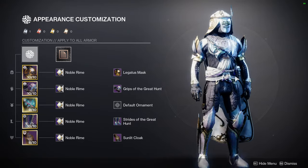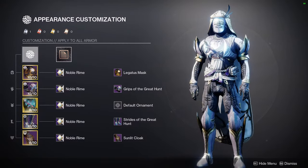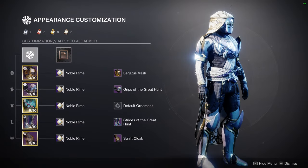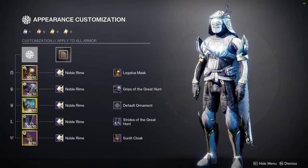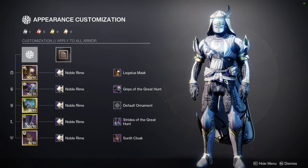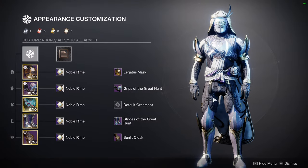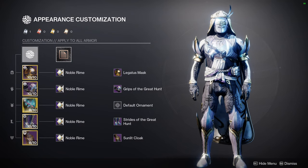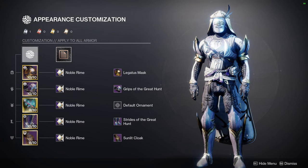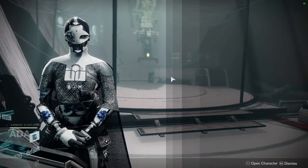I don't know what it is — I think the helmet just looks kind of weird, or maybe it's the fact that the Grips of the Great Hunt and the Strides don't go well with this set. I'm going to try to mess with it a bit more. I really want to see if I can make the cloak work, because it kind of reminds me of an Indian sort of vibe — from India. I want to see if I can make a set that looks good with it, because I do think it looks pretty cool.